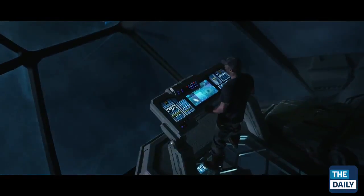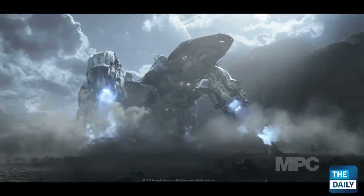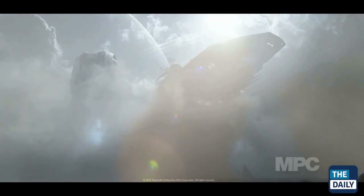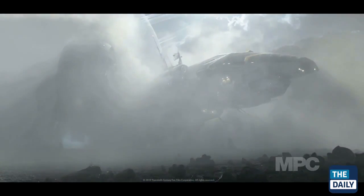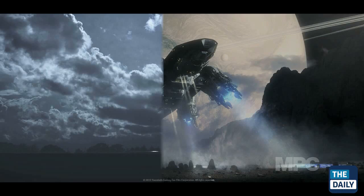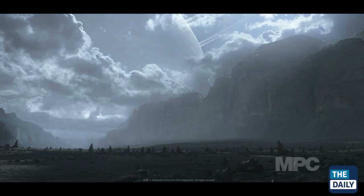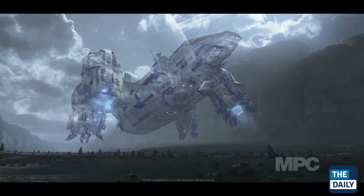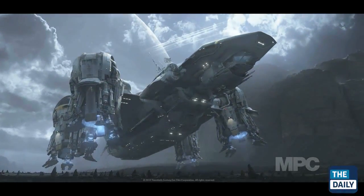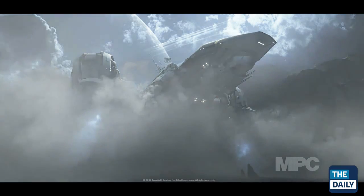We also did the Prometheus ship, which is the human ship. You could actually put some animation into it because it had these four giant thrusters that pivot on arms. In spaceflight they're swung back horizontally, blasting with just a sort of blue pulse. But when we came down to the planet they could swing and act in more of a Harrier style — just cruising, they'd be slightly tilted down for a balanced lift and forward propulsion.